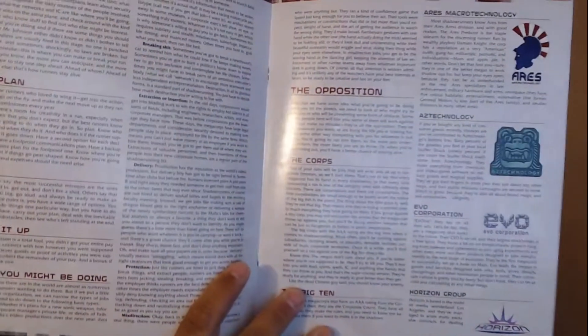The next thing you're going to get is the Edge of Now. This is all sorts of stuff about the world as it is — things about the corporations, information about the day in the life of the runner, magic in general, running. Beautifully illustrated. But again, it's mostly lore to help you build the universe out for your players.